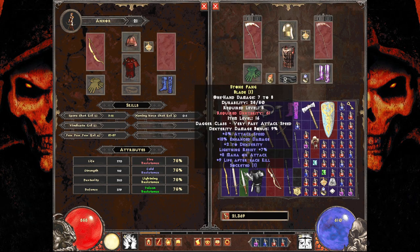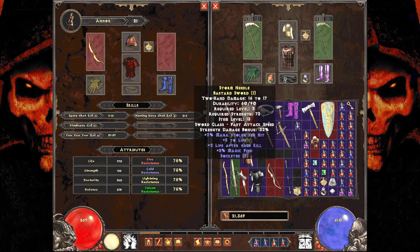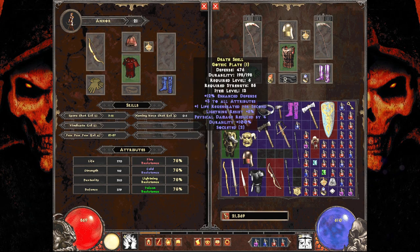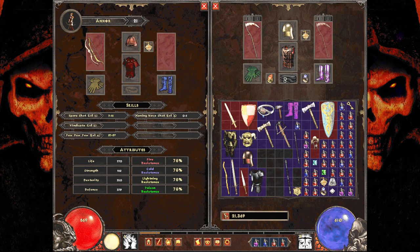We gotta head back to town and sell some stuff because we're kinda maxed out. This is a blade, not a dagger? That's not fair. Plus eight mana on attack, plus nine life after each kill — honestly, just having it on me would keep me pretty close to immortal. Plus one to necromancer skills?! Like, all of my skills — every single one goes up? That's a thing in this game? Oh, Amazon only. All right, game, I see where you're coming from.